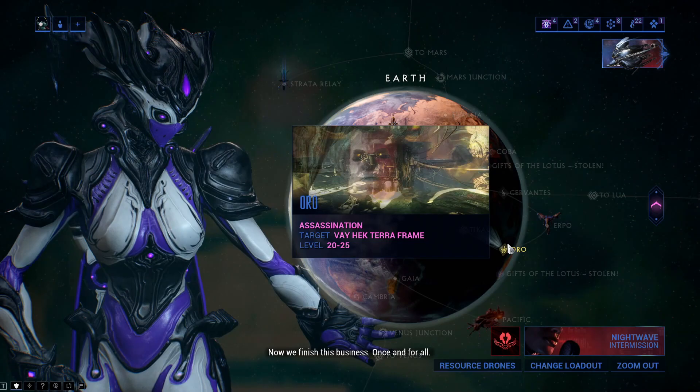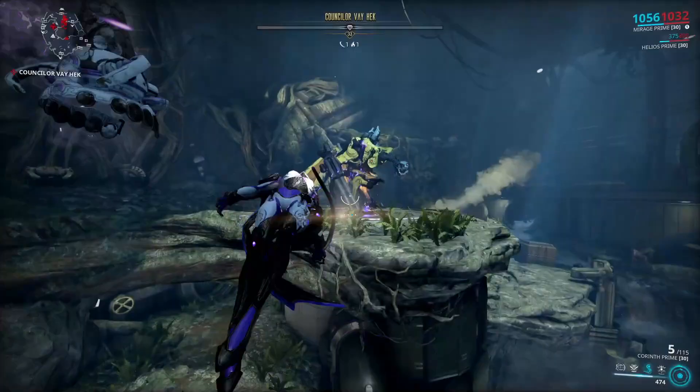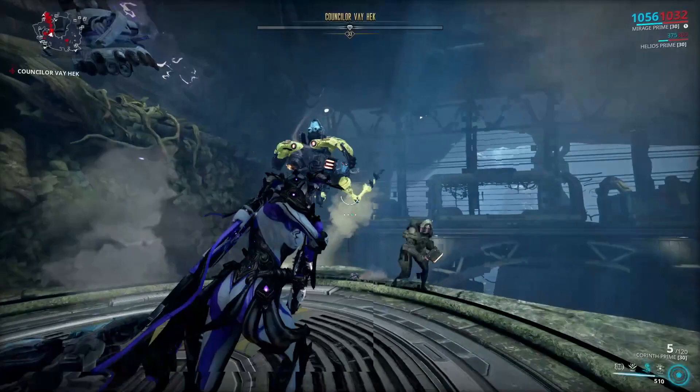Night Blue is dropped from Vor, found on the Earth node Aura. It is only an assassination mission so it shouldn't be that hard. I suggest you try farming Hydroid while killing this guy — the mission is quite long so it will take you quite some time. Also, stop stealing his air.